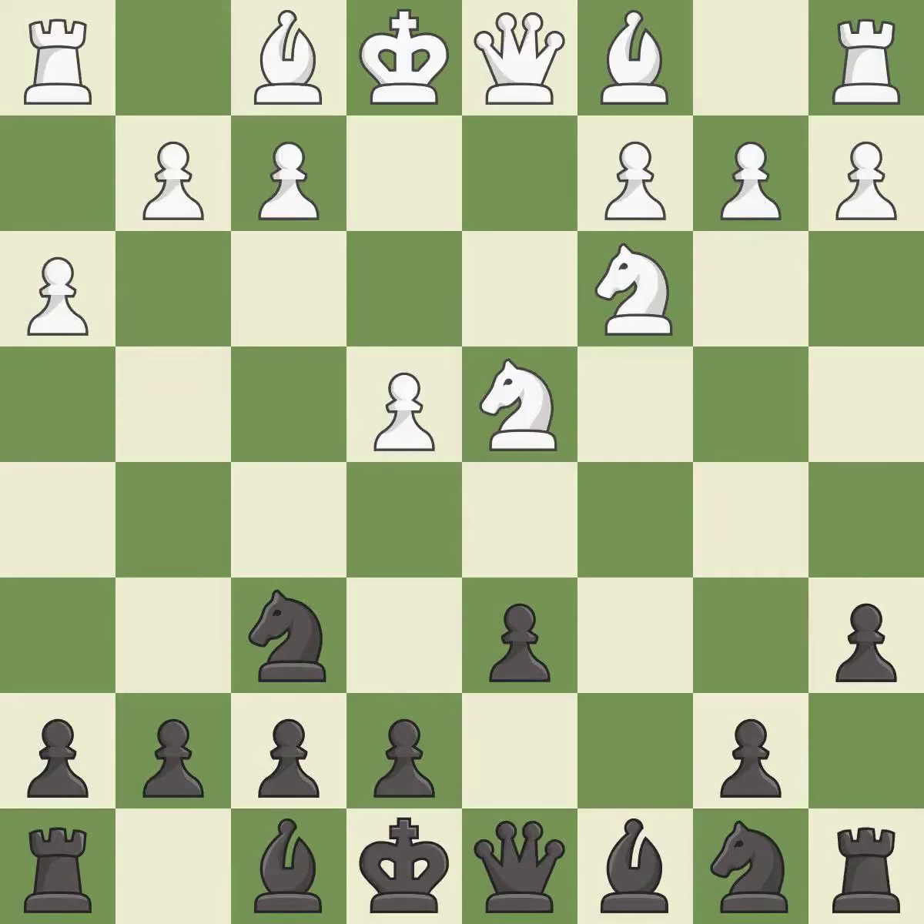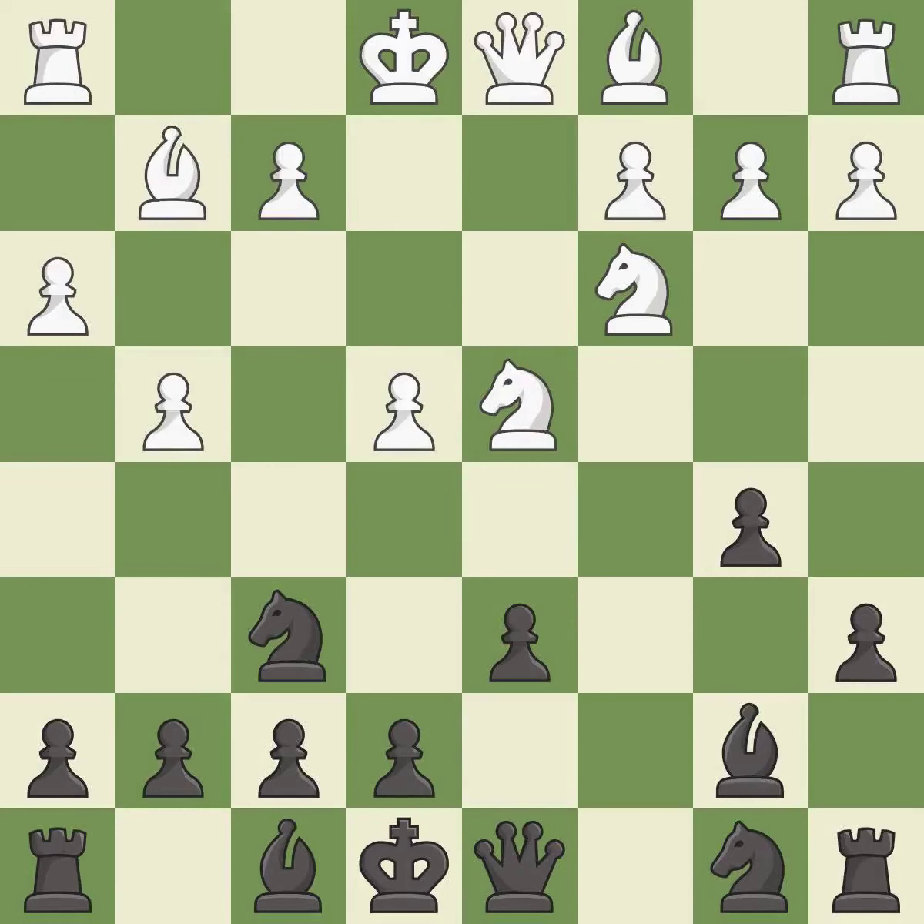H3 takes control of the g4 square and may prepare the g4 pawn push. This activates a bishop by developing it off of its starting square. This threatens to kick a knight. The pawn is now adequately defended. This stops the opponent from being able to kick a knight. It is the last book move.